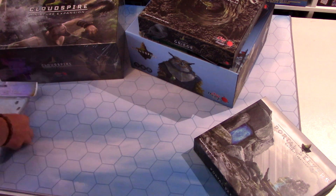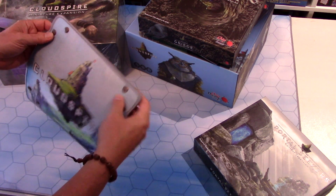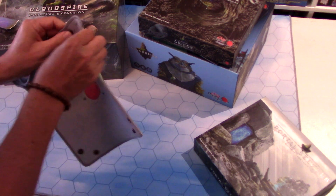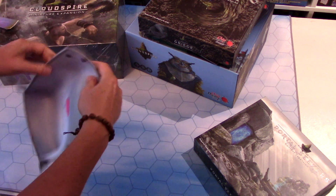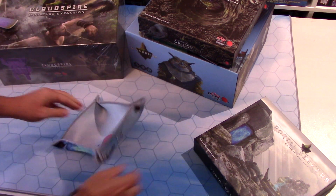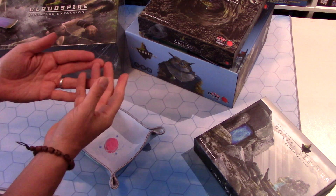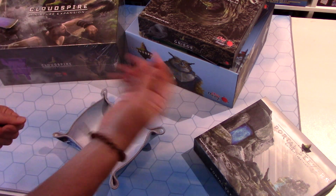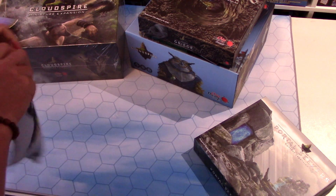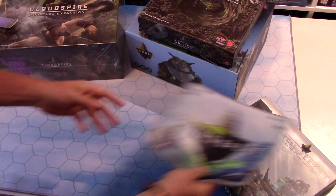Finally, we've got a dice tray here. I have the leather band ones from Too Many Bones, but these ones are great — just a little cloth dice tray you can stick in your box. You're not going to be rolling that many dice in this game. You roll dice when the spires fire to determine how many hits they do on your units, but when units attack it's quite deterministic: you hit for your hit value and defend for your defend value.